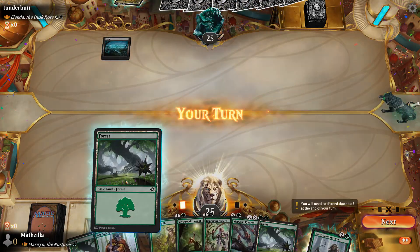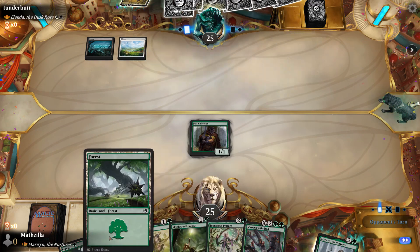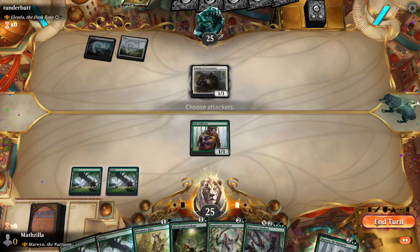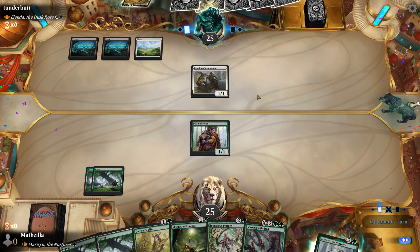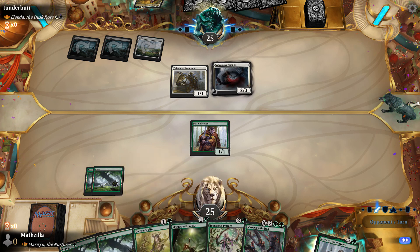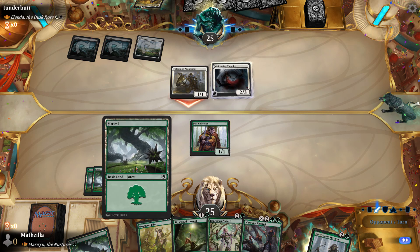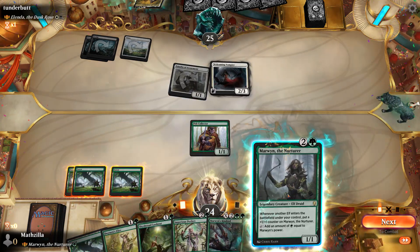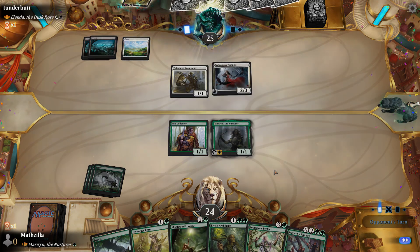Playing a turn one was probably not actually great in this case because of my commander getting buffed. I'm not attacking there. The weaknesses I'd say are usually flying, and I don't have a lot of removal and I certainly don't have counter spells because it's a green deck. I'm going to have to wait for next turn, and if they have kill cards that they use, this could be annoying.